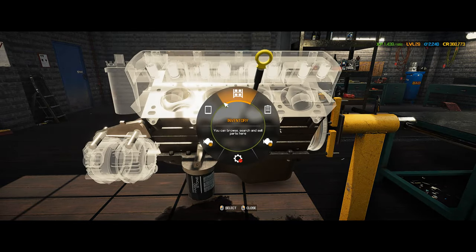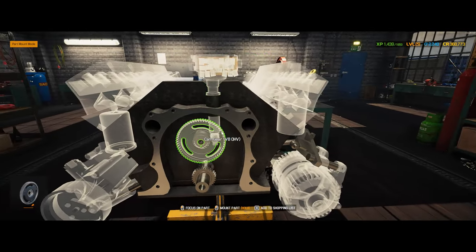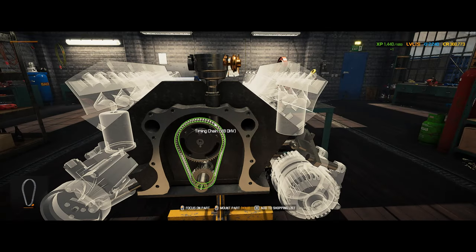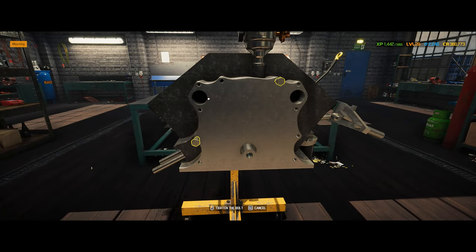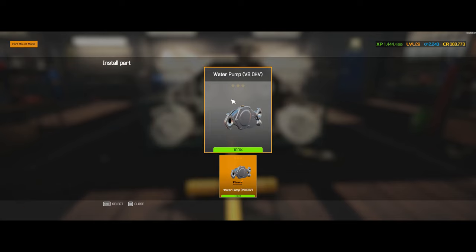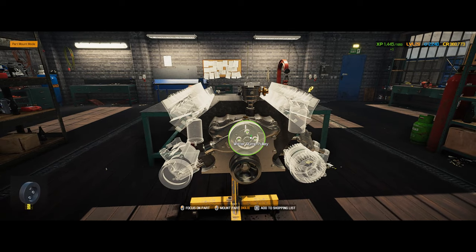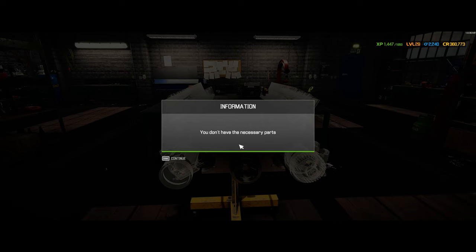Put this motor back together. Put this baby in there. Timing cover on. Water pump on. Fuel filter on. Put our ignition coil on - we don't have that. That's probably going to be in electronics, but that's alright - we can buy that.